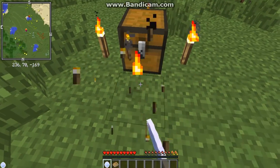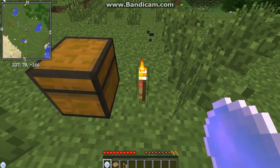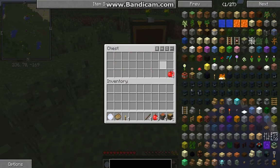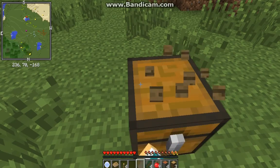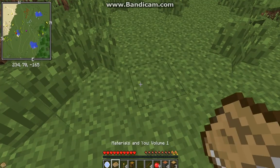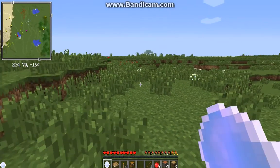I started off with a bonus chest because I kind of needed some stuff before I adventure into the over 100 mods in this pack. I'll just take everything in here — none of it is very good, only the apples probably, but it's fine for starting. I also spawned with mass materials, a book, and a crystal ball. I really want to see what this crystal ball does.